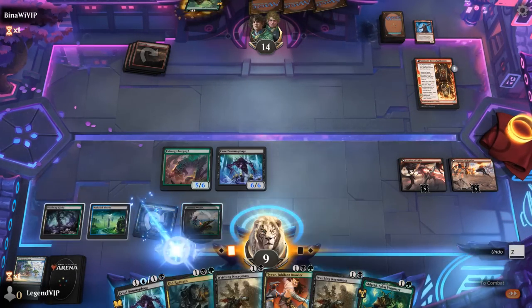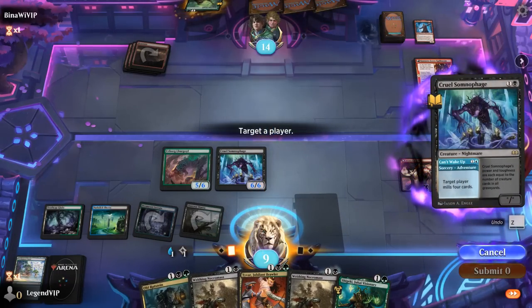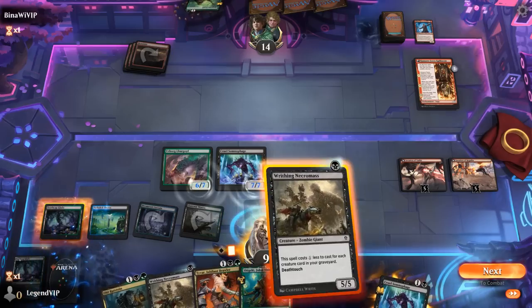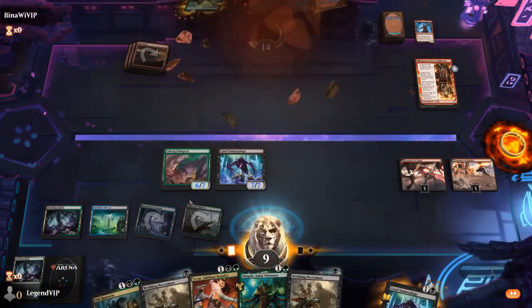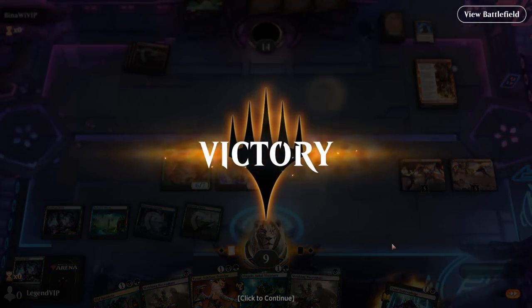Milled at least one creature — that's an attack for 13, which is almost lethal by itself, but we'd also be able to add double Necromass to the board. On to the next one.